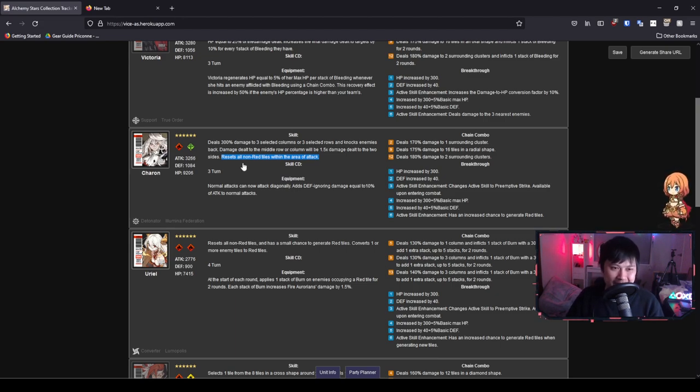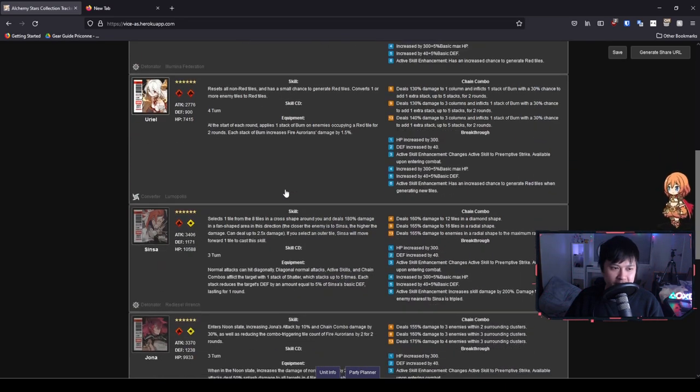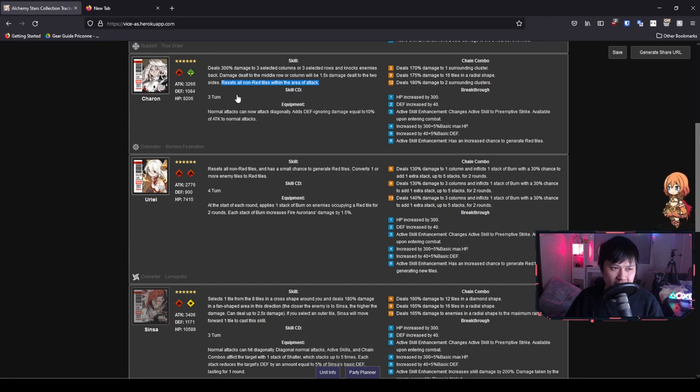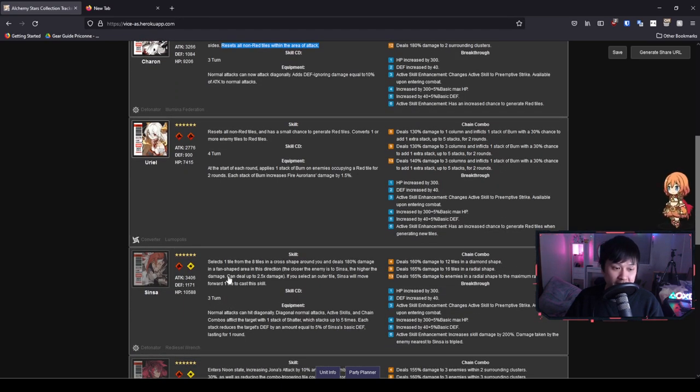I personally like this effect but think it's a little overrated — people say it makes him the best character in the game. For active skill comparisons, I'm comparing Sinsa to Charon because they are both of the same class: detonators. I think we can conclude they are both really good. Charon is more on the control side, and Sinsa is just big damage — especially at a skill CD of three.